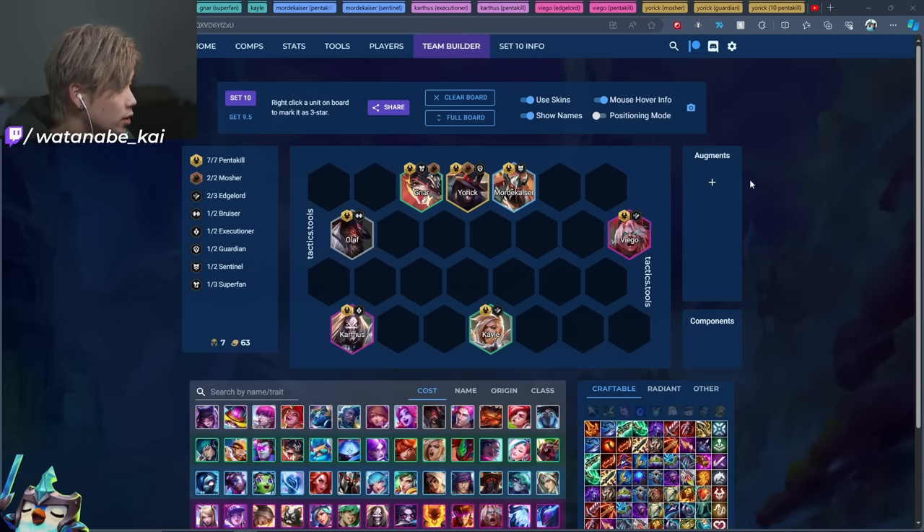A quick overview of the Pentakill vertical: Olaf is our one-cost Pentakill Bruiser; Gnar is our two-cost Mosher Super Fan; Kale is a two-cost Edgelord; Mordekaiser is a three-cost Sentinel; Viego is our first carry — a four-cost Edgelord; Karthus is our other carry, an Executioner; and Yorick is a Guardian Mosher five-cost. Viego and Karthus are the main carries, with Yorick as a very interesting five-cost as well.